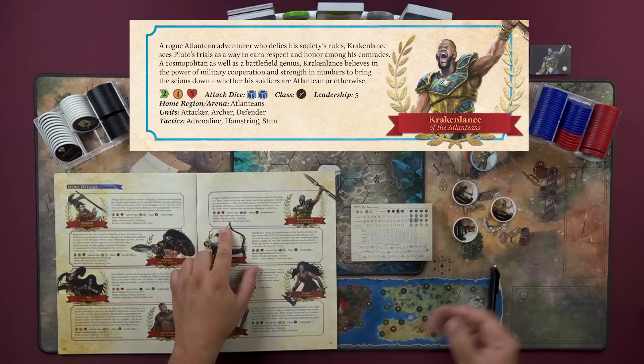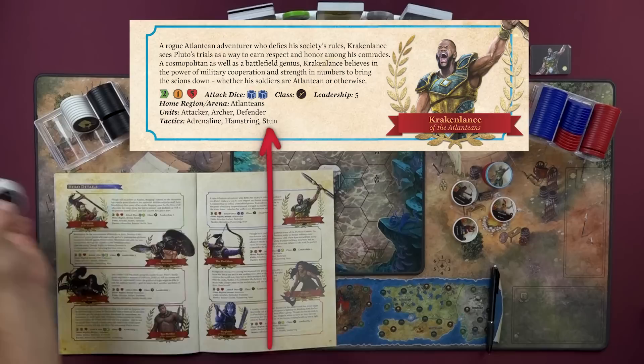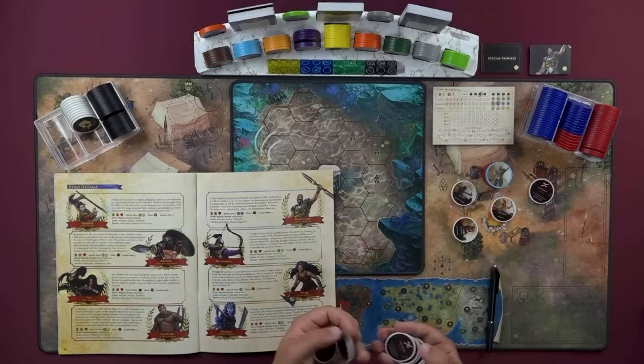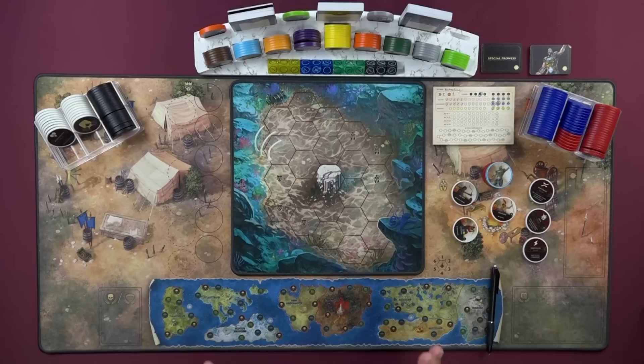Lastly, it's going to tell you tactics. You begin with a full set of three tactics, which is the most you can hold without certain upgrades. So we're going to grab ourselves an adrenaline, a hamstring, and a stun from this little column of chips up here. Then we can take the rest of these tactics and put them right back there, because we're going to need them as we go.